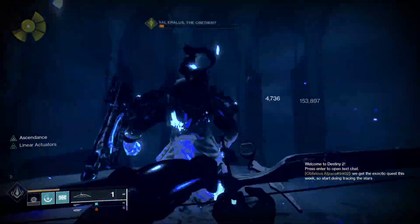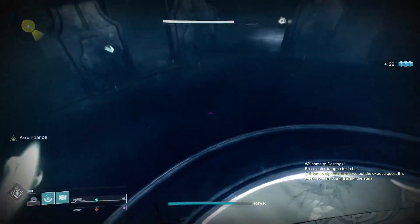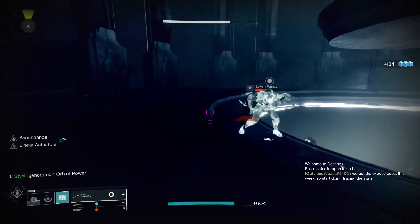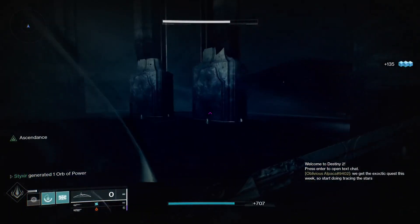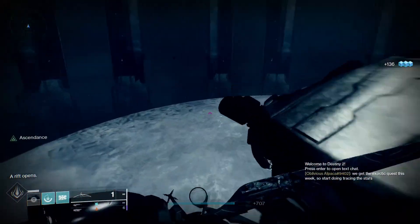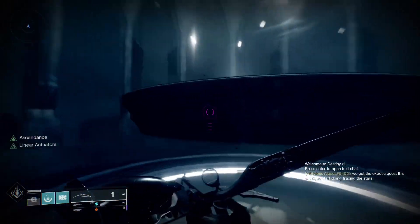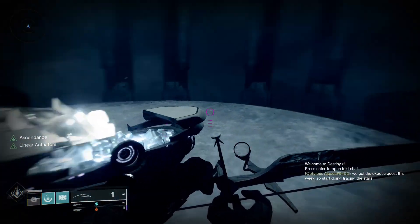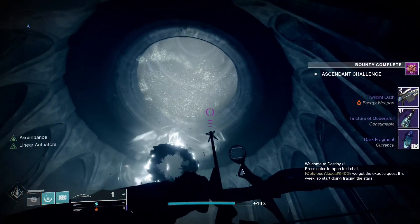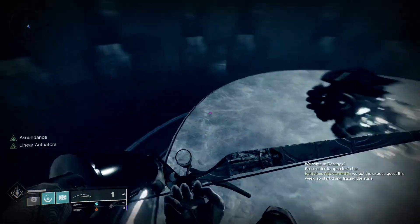Do keep in mind, if you run Curse of the Falling Star, that Thundercrash will one-tap him — so a very easy way to just kill the boss if you're having trouble. Once the boss is dead, you have technically finished the Ascendant Challenge. If that's all you came here for, feel free to grab your loot and go. If you have come for the eggs and the bones, still grab your loot.